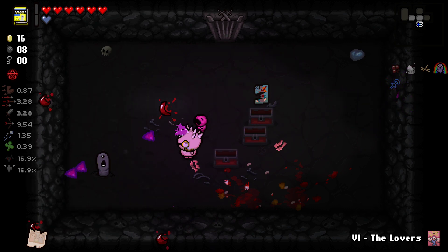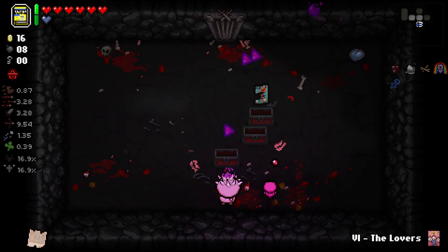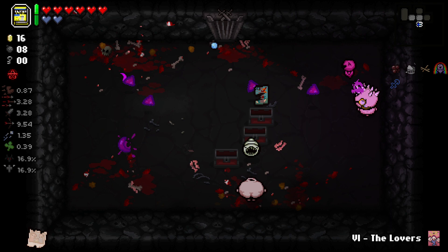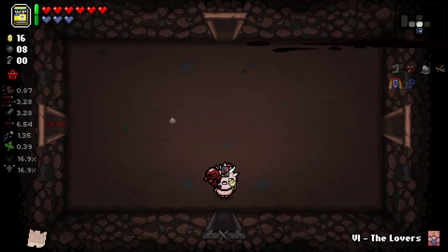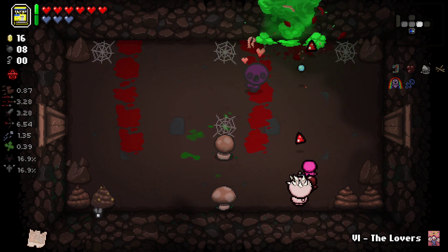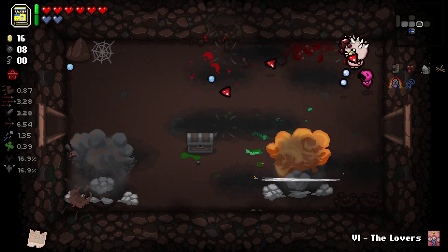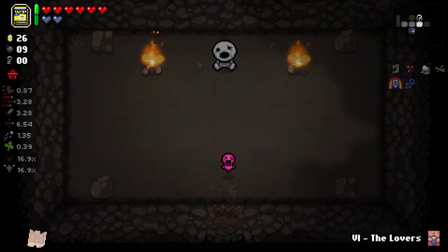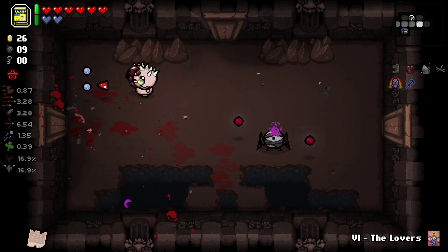Do I just take that? I don't like it but I haven't picked it up yet I don't think. Maybe today's the day. Grab the soul heart. We've got it. We'll take Curse of the Tower. Curse of the Tower is kind of like Anarchy's Cookbook, but when I get hit I will drop the bombs like that. And because I get hit twice it happened, so it can be very dangerous and I'm not the biggest fan of that. Kind of maybe wasn't the best idea because I'm probably going to kill myself from it.